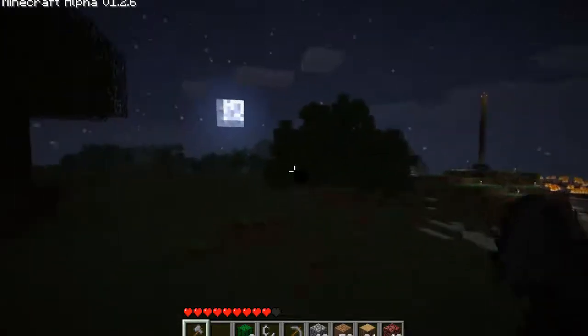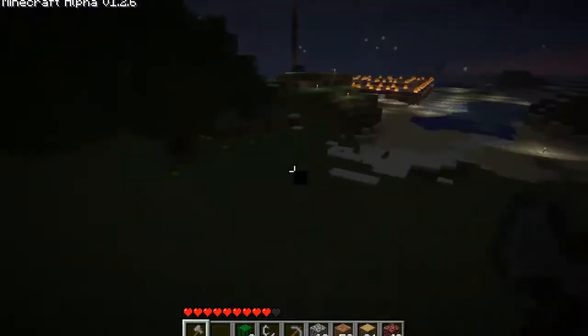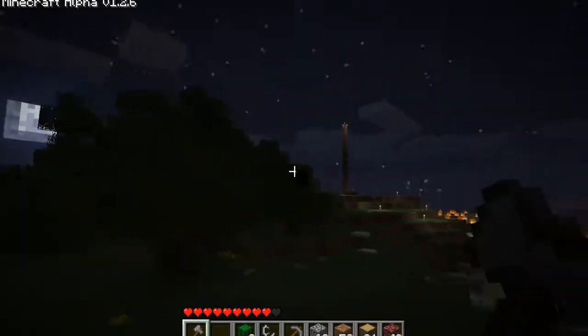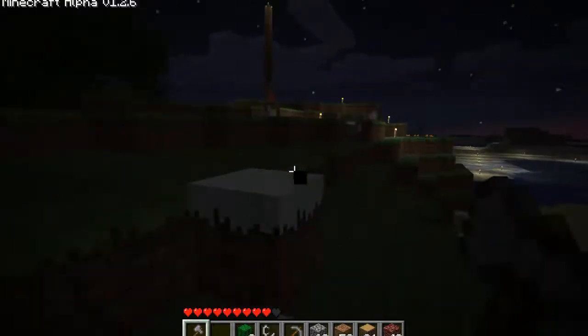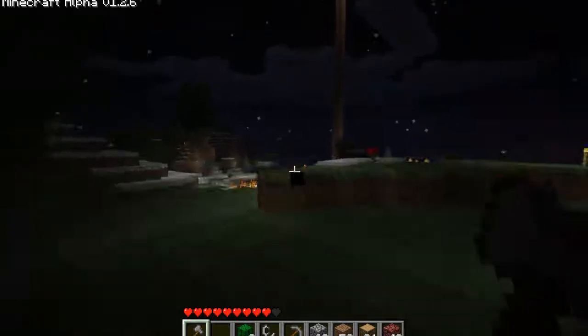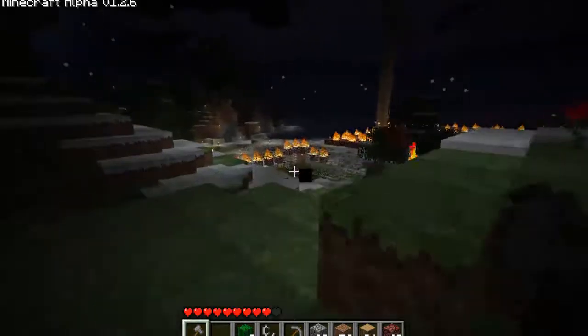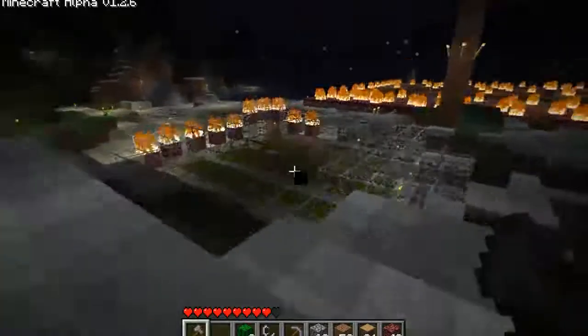You see this huge conglomeration of trees right over here? That is our tree fort that we've been building. You can actually make a tree grow on top of a tree if you take a dirt square up there and just plant the sapling on a tree. You can place dirt on top of leaves, and then you just keep building it up and up — you can quickly make a very large tower.